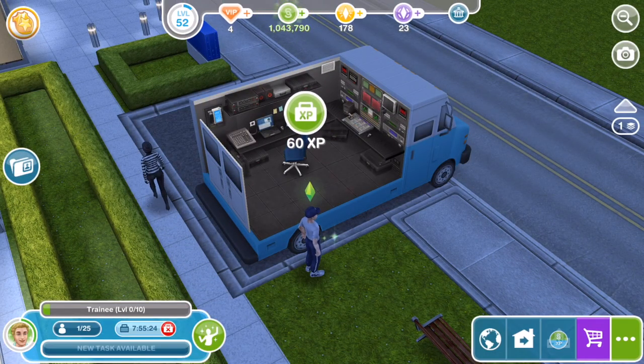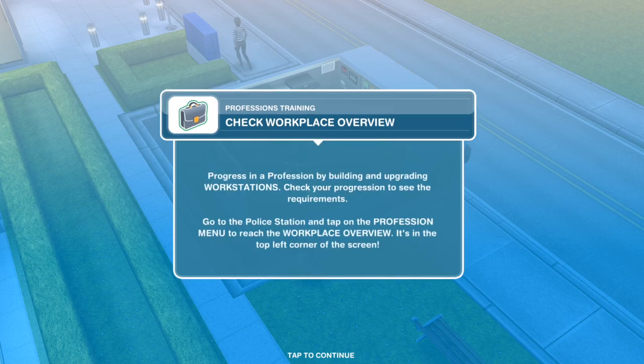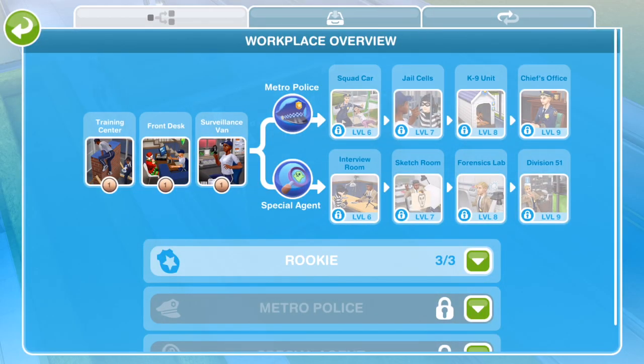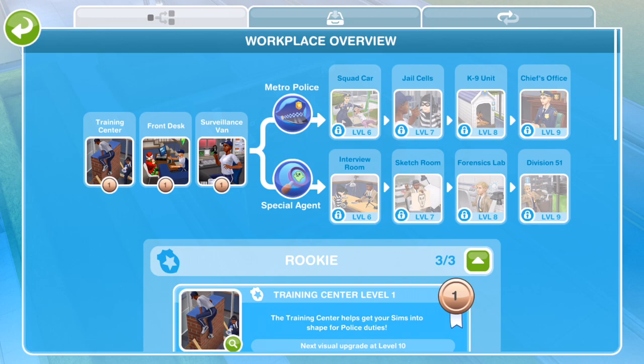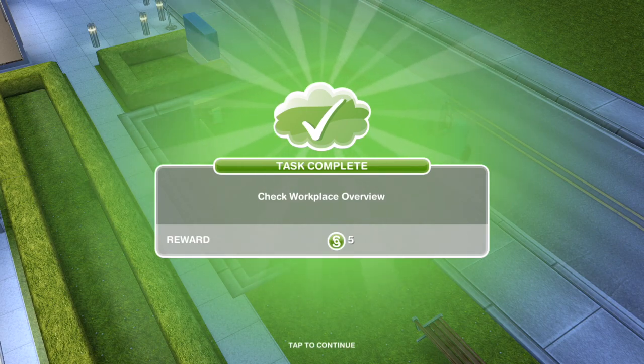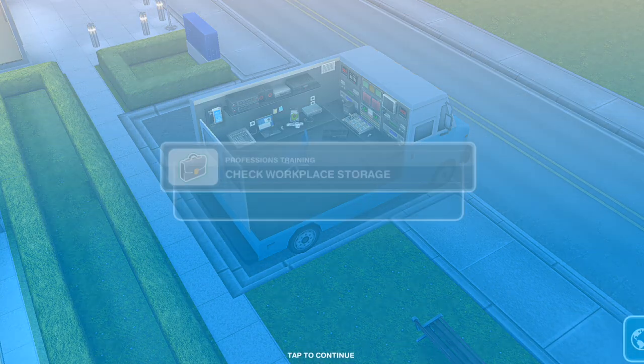Now we need to check workplace overview. Progress in a profession by building and upgrading workstations. Check your progression to see the requirements. Go to the police station and tap on the profession menu in the top left corner to reach the workplace overview. There's a flashing little police badge there. This is a whole new screen. We unlock these different areas — there are two career paths to choose: Metro Police and Special Agent. Those will be the different things unlocked via the two career paths. We can have two Sims at the police station at the same time, doing both paths simultaneously.